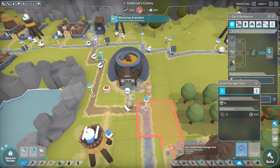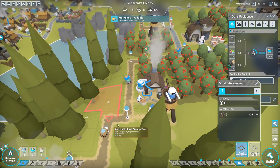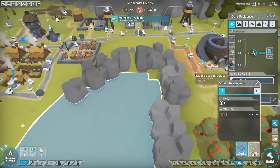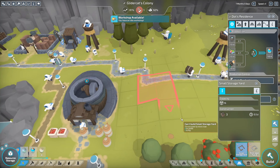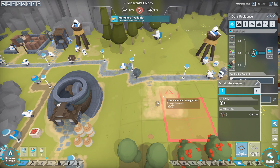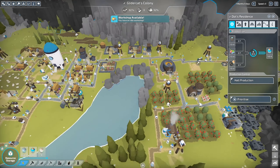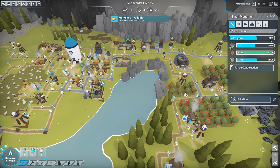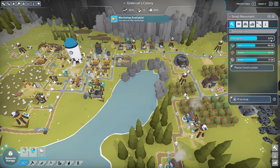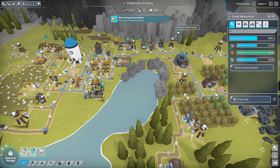Put a small storage yard somewhere close by — I was thinking just to store some of those Level 2 power supplies. We'll wait for that to get built. Here we are — we're at 61%. Almost there, almost done with Campaign 2.